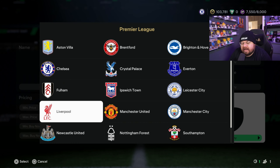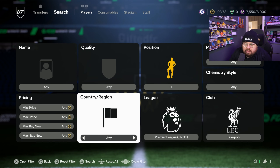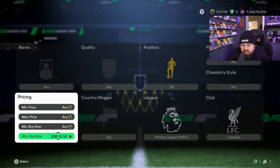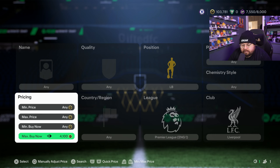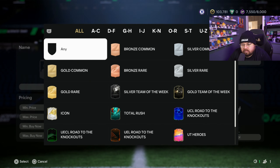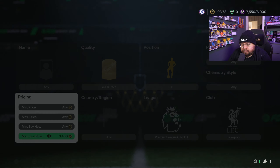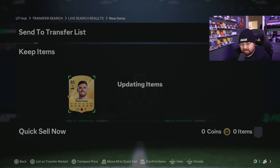If we do pack Robertson later we can swap him straight out. It looks like he's going for about 4k - let's see how low we can get him. He's a gold rare. Three and a half thousand, 85-rated - I'll take that.